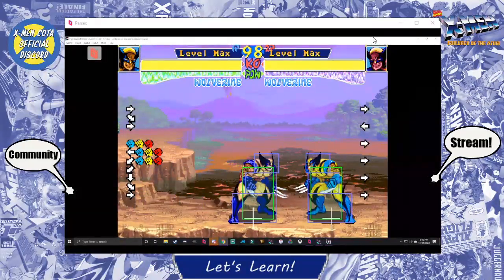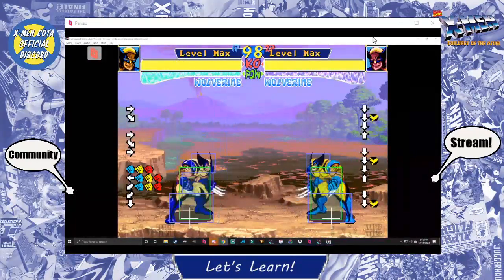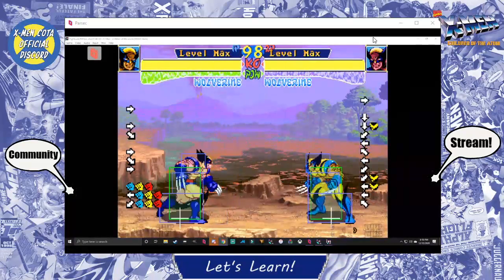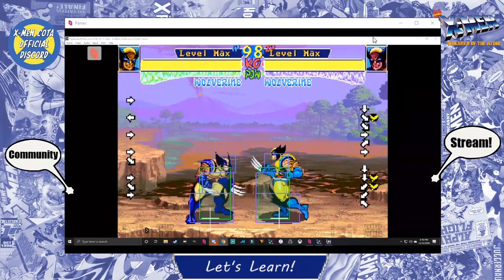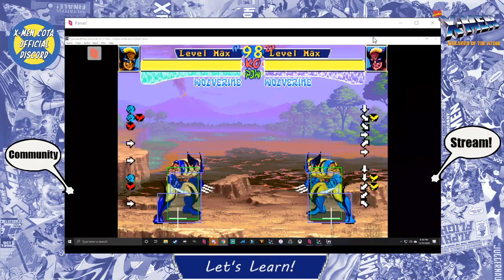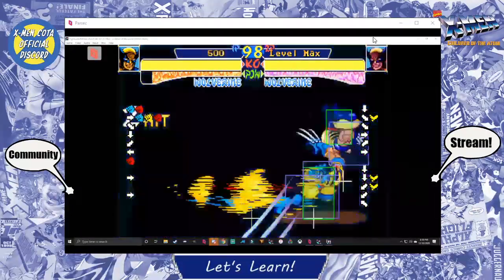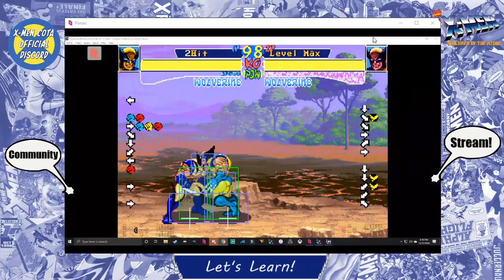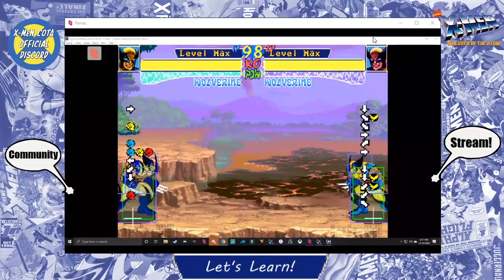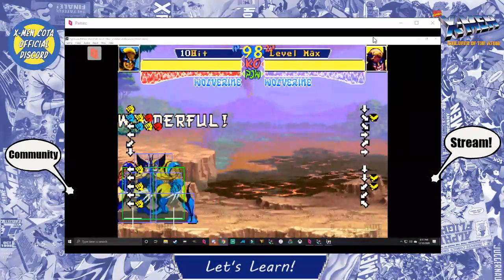Who is the only character that has an instant guard cancel? Wolverine — and also Colossus. Both have it instantly. Some other characters don't have it instantly, so they have a startup on their super. If you guard cancel with those characters, your opponent can punish you while you're doing it, so you have to be careful with mashing your super while in guard. Only those two characters can really take full advantage of the guard cancel mechanic due to the long startup nature of other supers. Silver Samurai's Ramaiken is also worth considering for guard canceling, but you need to know when your opponent is doing a move that gives you enough time.